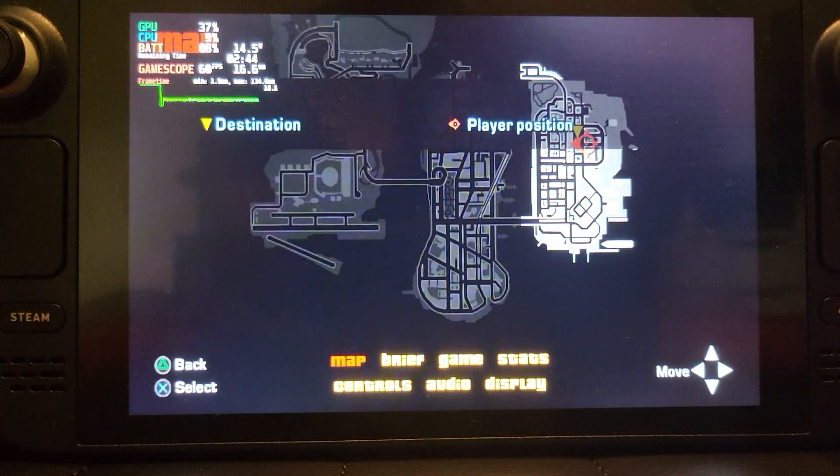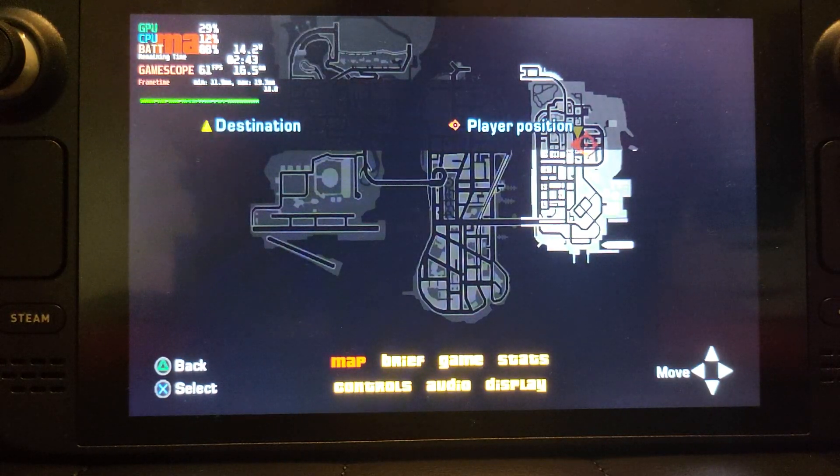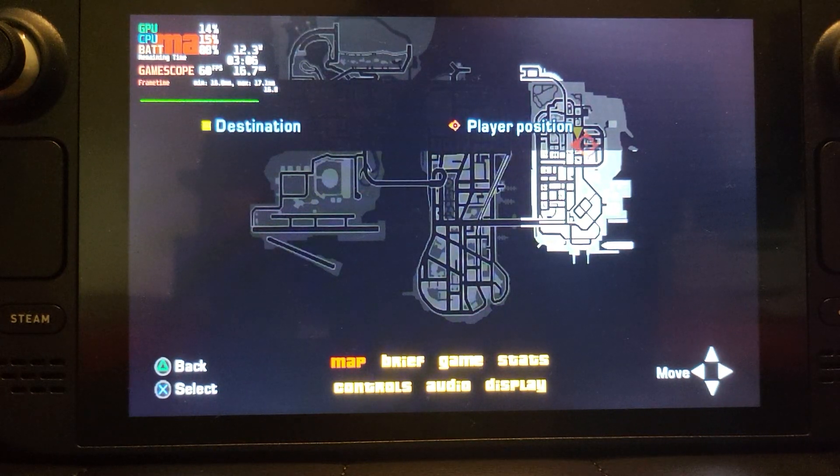I'm just going to end the video there because the performance is terrible. What I will say — and I'll create a separate video for this — is that GTA Liberty City Stories on the PPSSPP emulator, which is a PSP emulator on Steam Deck, is much better. You'll get pretty much 60 frames a second. It doesn't quite look as good as the PS2 version, but it looks good enough. Plus, the PS2 version is unplayable, so if you want to play Liberty City Stories on the Steam Deck on the go, check out the PSP version. I'll be creating videos on how to set up the PPSSPP emulator and performance on those games, including GTA Liberty City Stories.